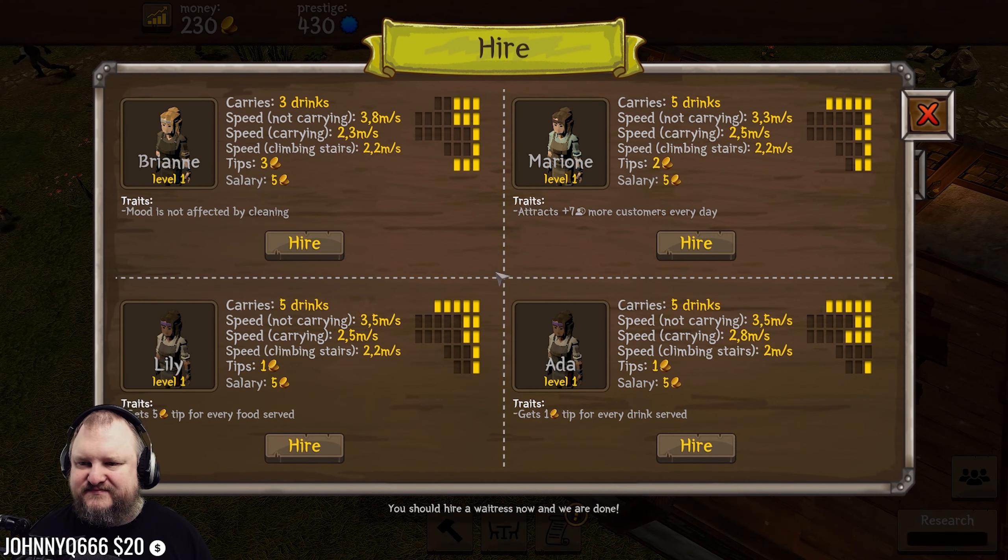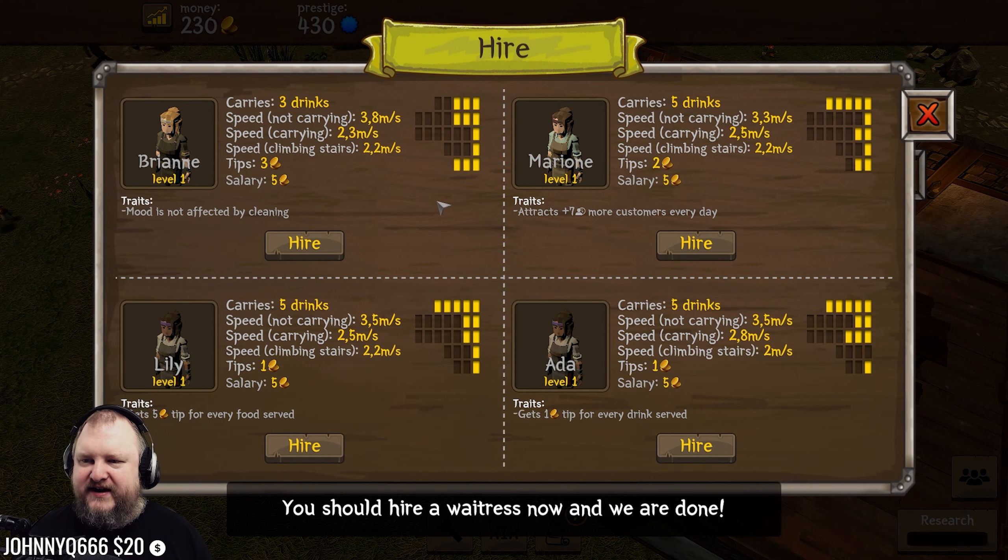Now we need waitresses - just one waitress. Who do we hire? Brienne, Marion, Lily, or Ada? She gets tipped for food served. She gets tipped for drinks served. She attracts more customers. Her mood is not affected by cleaning. Actually, she gets high tips. The question is - do we cash in the tips? Are we actually that despicable? Hell yeah. She's also faster moving and she's a blondie, so we'll hire her. Boom.